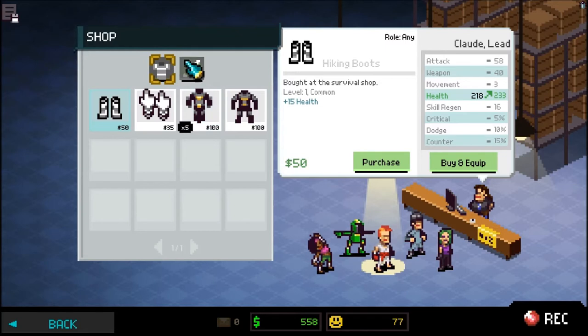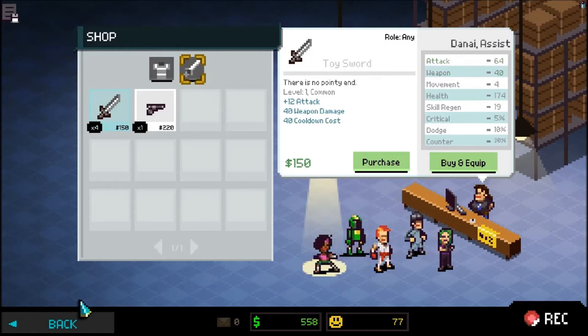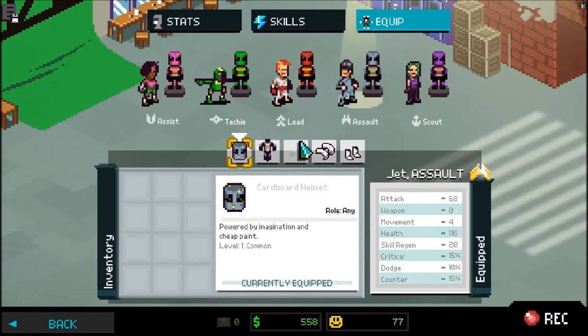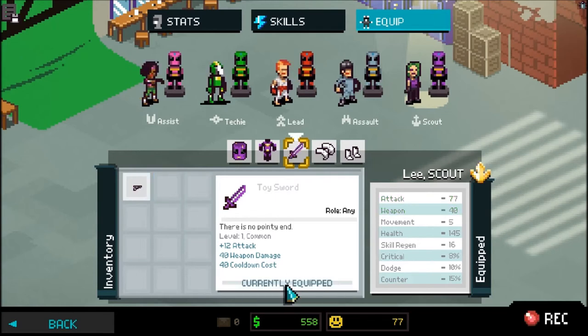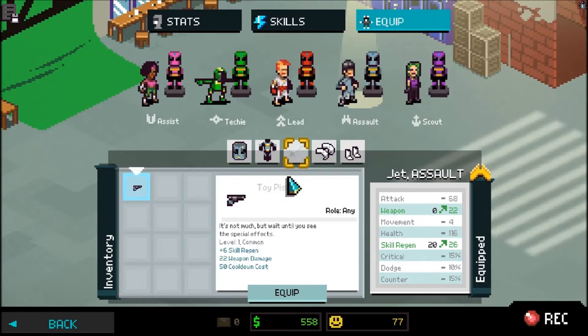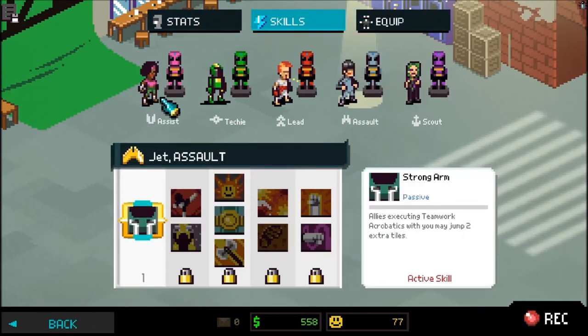For now we're gonna just go back to the shop. We're gonna go here. Let's go to the actors — let's go to equipment. They all have stuff. You don't. So let's give you a toy sword. And you have a toy sword already, so we'll give you a toy sword. Equip. So now everyone has a toy sword they can use. Actually, I'm gonna give him the toy pistol. Actually, no, I'll stay with that.